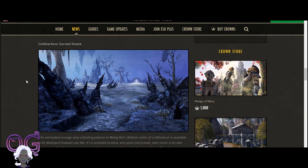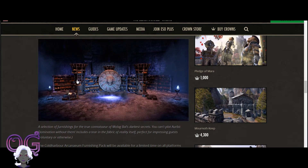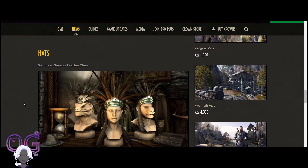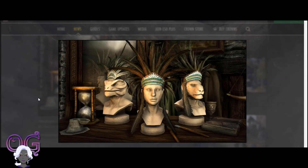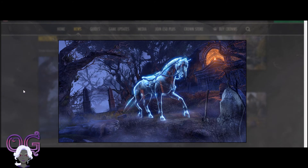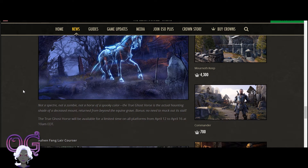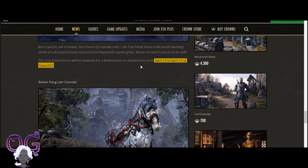The Cold Harbor Surreal Estate is available now - we just went through that. This is an Argonian style hat, available starting April 19th - this is not limited. Mounts will get a ghost horse. Apparently Summerset Isles has some ghost things going on, so this will be right in theme. That's April 12th to April 16th for that, limited.